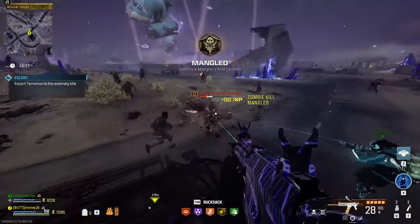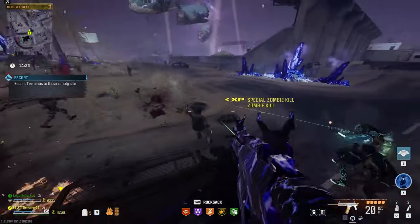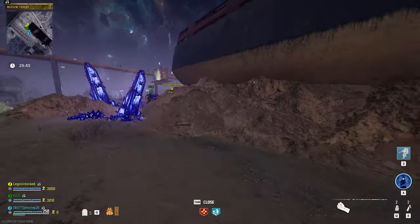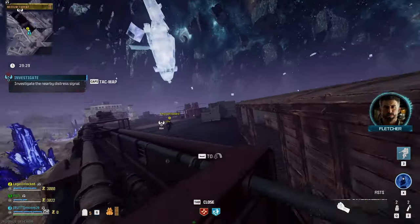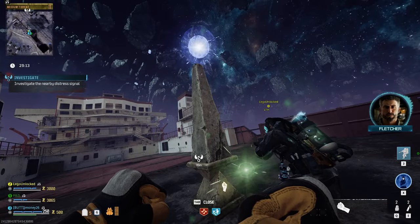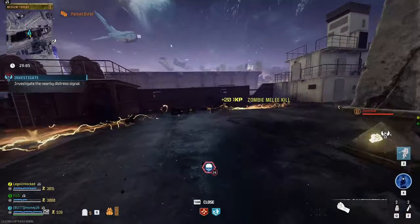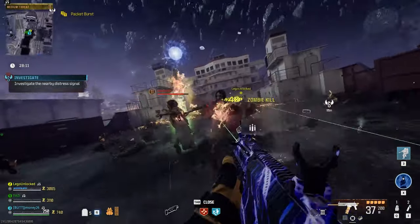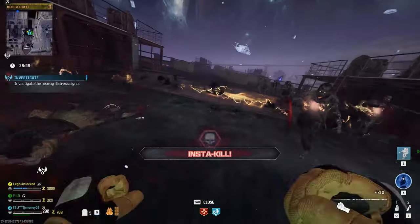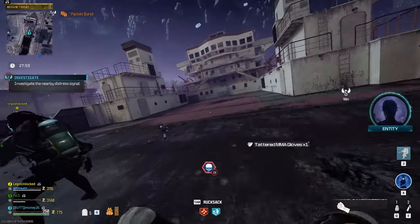Once the mission starts, you can clear it pretty easily just following the objectives on screen, but there are some parts outside of the mission that you need to pick up. The first one is on the boat next to where you spawn. You can make it up there by running around the back of it and climbing up these rocks. There will be an obelisk up there, and after activating it, an insta-kill will spawn. All you have to do is melee zombies within the circle around it. If the insta-kill runs out before the challenge is complete, just kill a few zombies with your weapon and either it will end or spawn another insta-kill. Once you complete it, grab the purple tattered MMA gloves from the rift.